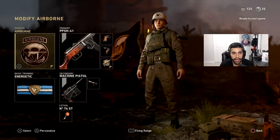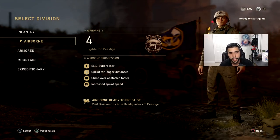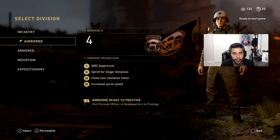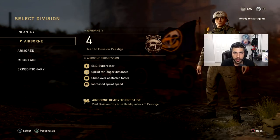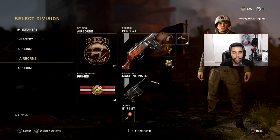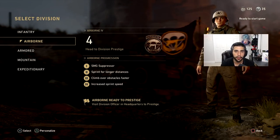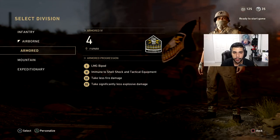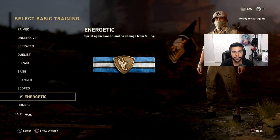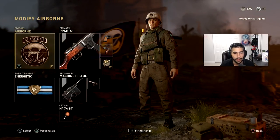I have three PPSH classes — all running Airborne division. With Airborne you get the suppressor, sprint for longer distances, can climb over obstacles faster, and most importantly increased sprint speed, which is really important. I'd rather use Airborne with Hunker than Armored. The first class combines Airborne with Energetic basic training — Energetic lets you sprint again sooner after sprinting and prevents fall damage. It's kind of like Lightweight and Marathon combined.